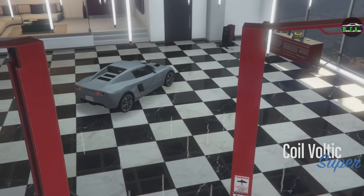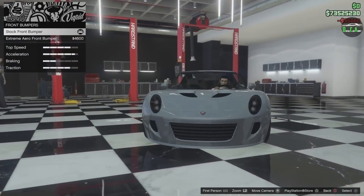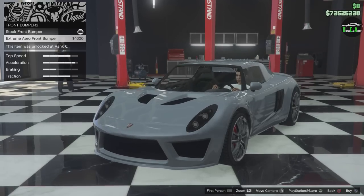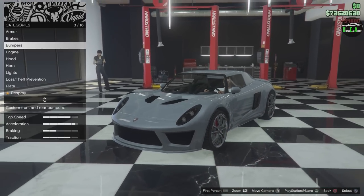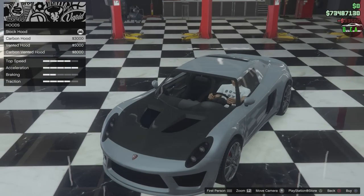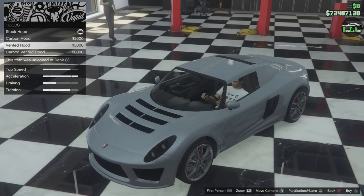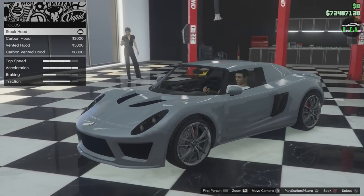Alright, Voltic. We got armor, brakes, bumpers — extreme arrow front bumper. Pretty nice. This one looks more like the Lotus Elise original, and then this one looks a little more like the later models, with bigger grills, a lot more aggressive. We'll do that. Engine, hood — you got the vented hood stock, you can do carbon, and you got a different vented hood. This one probably looks a bit closer to the Tesla Roadster, but I do like this design a bit better, so we'll keep that.